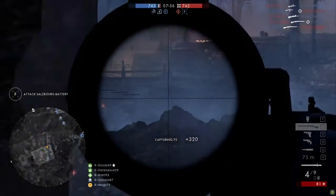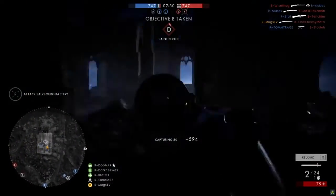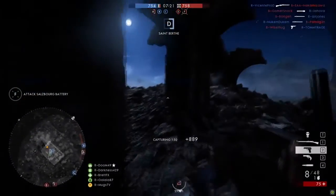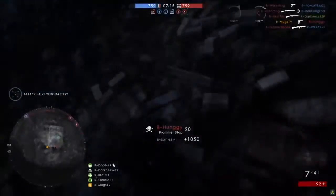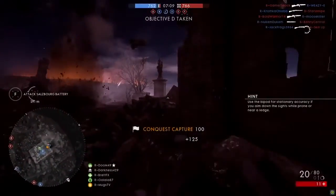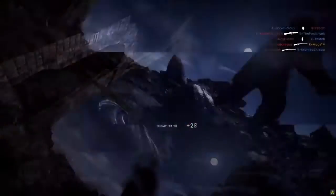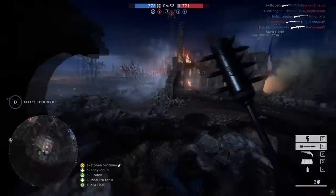Headshot! It was close. Muggs is getting assists that are counting as kills. He's finishing it off. He switched out to the support kit — he was probably running out of ammo there. Good players do that, I guess. There's a Trench Raider! There it is — that was a Trench Raider kill. I wonder who was doing it; I couldn't see the name of who was actually running the Trench Raider.